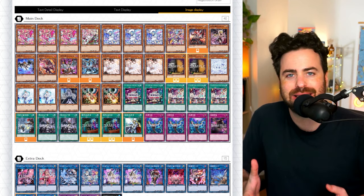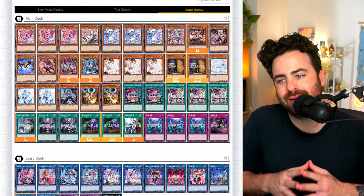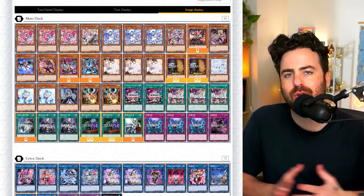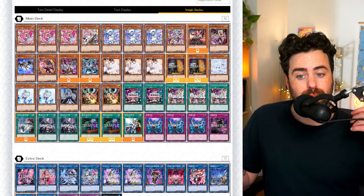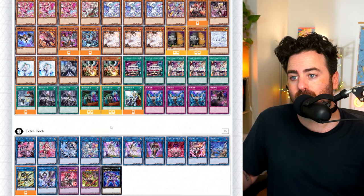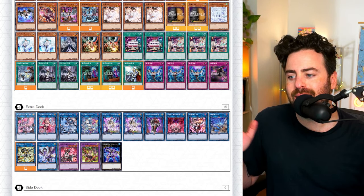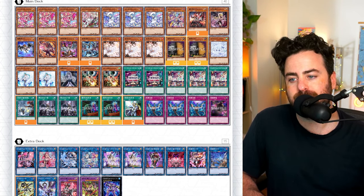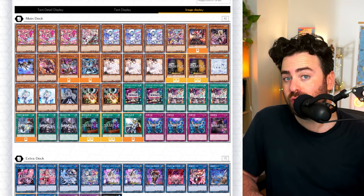The final deck is the Light Fiend Evil Twin Fiendsmith variant. Evil Twins are a fun, very cool control deck with really good draw power, some control aspects, and popping on your opponent's turn. Lilla and Kisikil, the Evil Twins, are Light Fiends, so you can go into the Fiendsmith engine with them. Nightmare Griffin is also a Light Fiend and a good card overall.